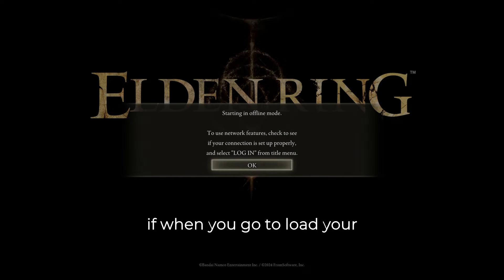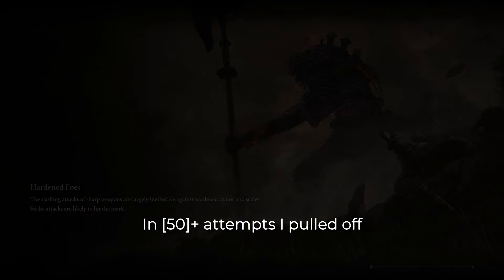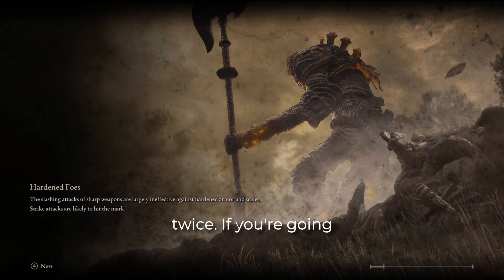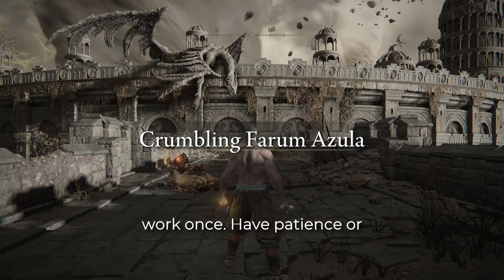You'll know you did it right if, when you go to load your character, it says that they are at the Chapel of Anticipation. In 30-plus attempts, I pulled off the wrongwarp twice. If you're going to commit to this method, you should know that it can take a while to work, but you only need it to work once.